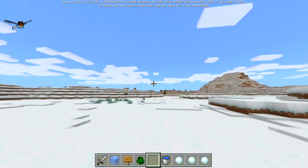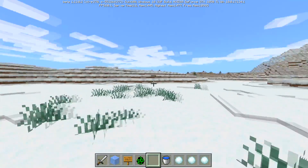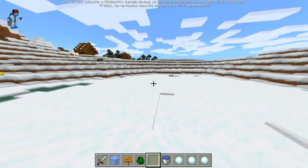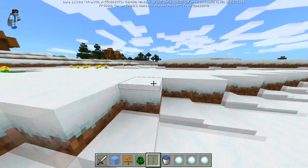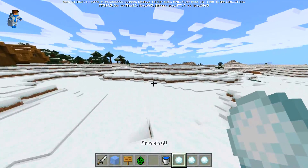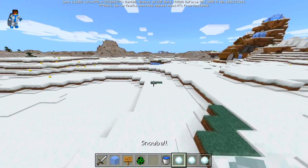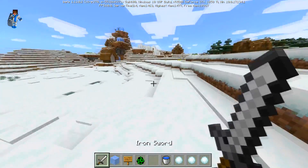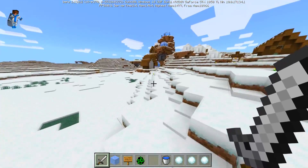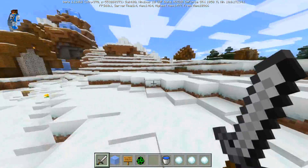One interesting thing is if you run normally and do not hold anything in your hands, you do not see your own hand. I don't know why that is, but it's kind of like you don't see your arms. In order to avoid this weird look without your hand, make sure to just hold an item like a sword. Then it just looks like the normal Minecraft way.